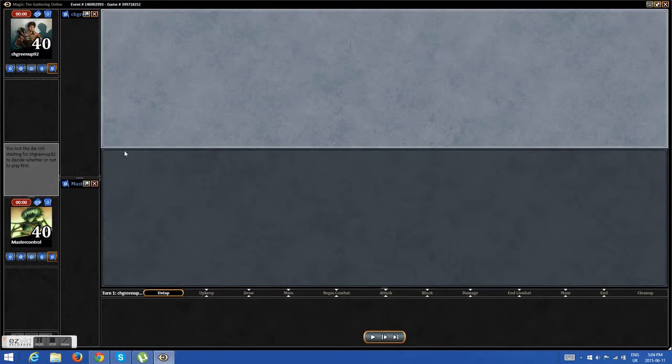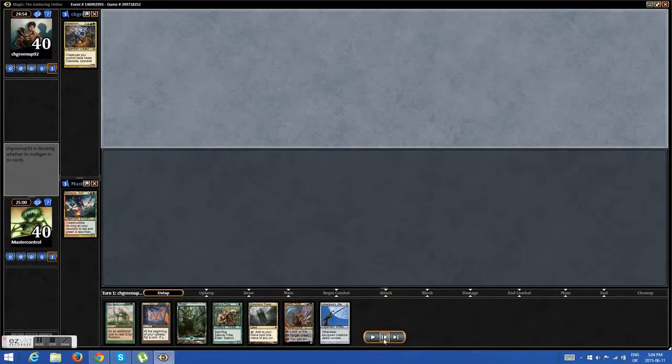Hey guys, I just wanted to show you two quick games I had with my Xenagos deck. I'm against Maelstrom Wanderer. Both these games I get pretty lucky on my draws, but I don't feel too bad about it because I'm against Maelstrom Wanderer. So here we go.